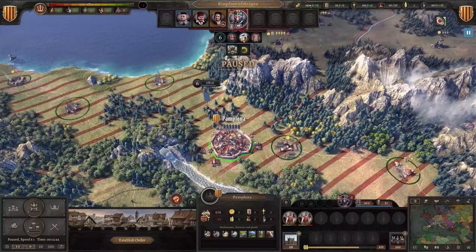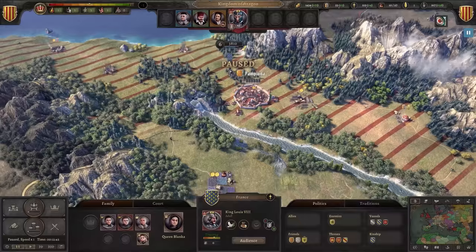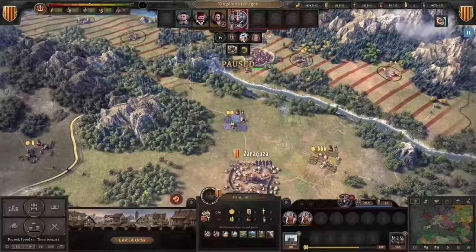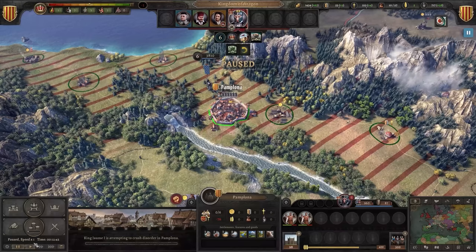Real quick: when you take over a province, it starts with a state of disorder where you can't develop it, get benefits, etc. — that's the red lines. There are a few ways you can bring them into your kingdom. Clerics can try to do it peacefully with religion, but we're going to have to wait a bit for that. Let's check out our chances of establishing order with our marshal and check on stability. Not very stable — could be better, but workable. 77% — that's good, right? Yeah, that iron fist skill is really coming into play. Let's do it — crushing disorder.